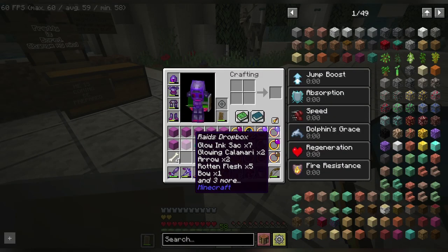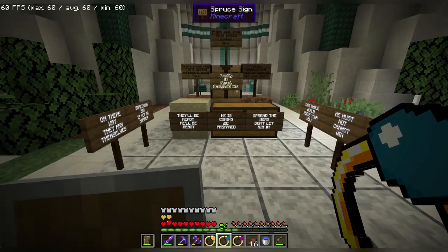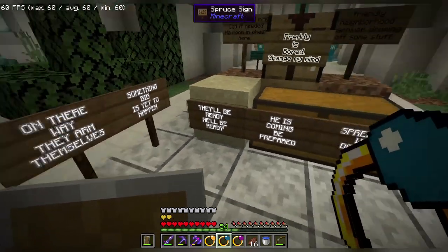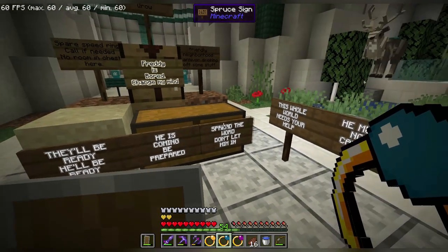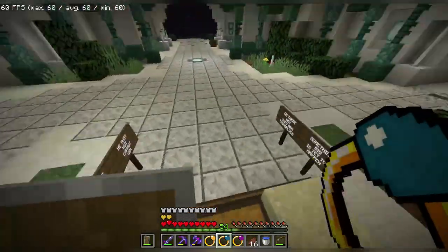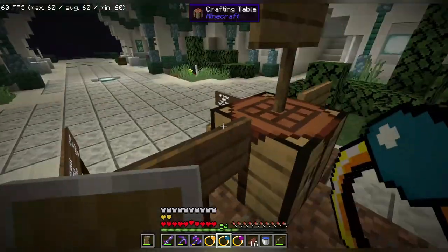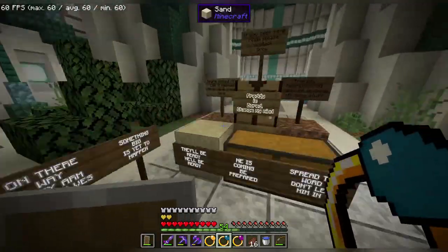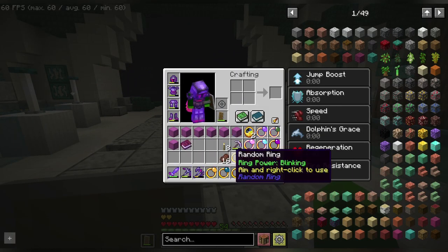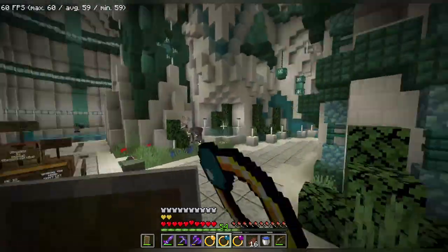This is what I need the glow ink sacks for. My goal for today is to spread awareness. I knew these would come in handy someday. Here's the current message we have working: 'On the way, they armed themselves. Something big is yet to happen. They'll be ready. He'll be ready. He is going to be prepared. Spread the word. Don't let him in. This whole world needs to help. He must not, cannot win.' I was told to spread awareness, so this is just me doing that. If the other members happen to see this, just know that something is going to happen. I still hold on to this book — it's still in my inventory and it cannot leave my inventory.